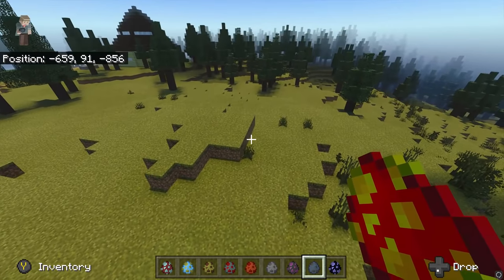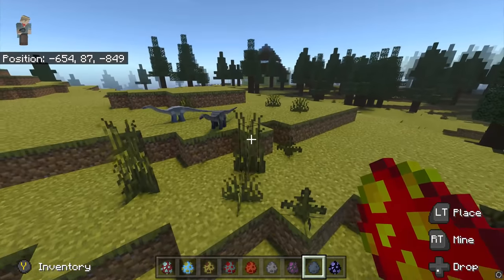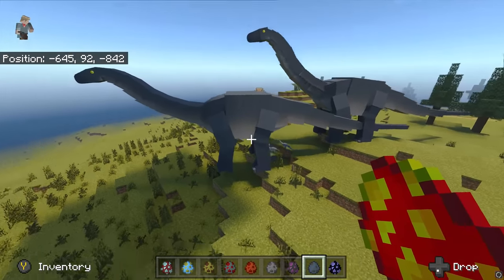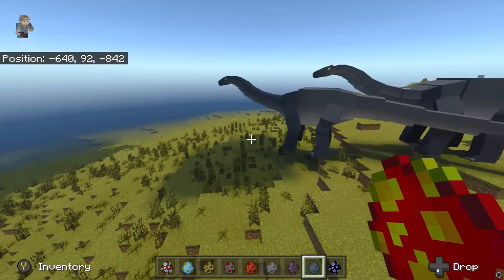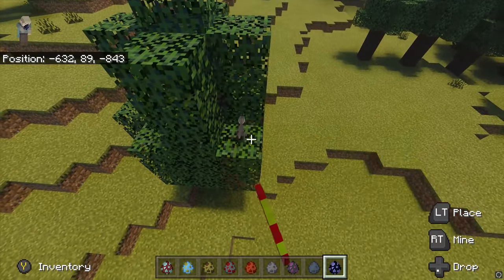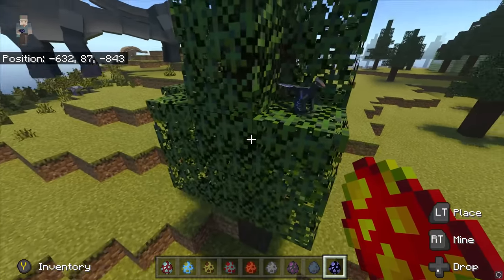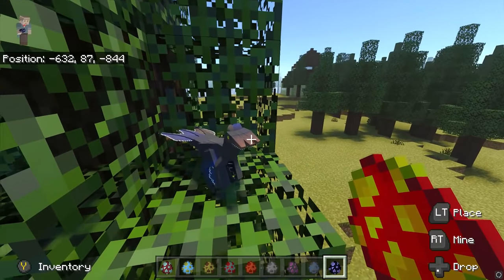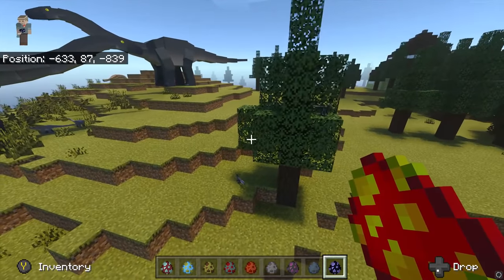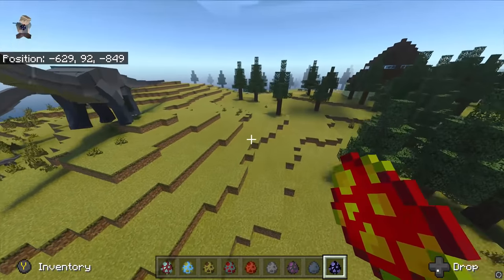Next up we have a sauropod — Apatosaurus. All of a sudden there's two big ones, but yes, that's Apatosaurus. And then we have Archaeopteryx — spawning on the tree, why not? That's pretty cool, that's awesome. I really like the Archaeopteryx. A three-headed Archaeopteryx, oh my god. They fly — wait, they don't fly? I believe Archaeopteryx actually glides.